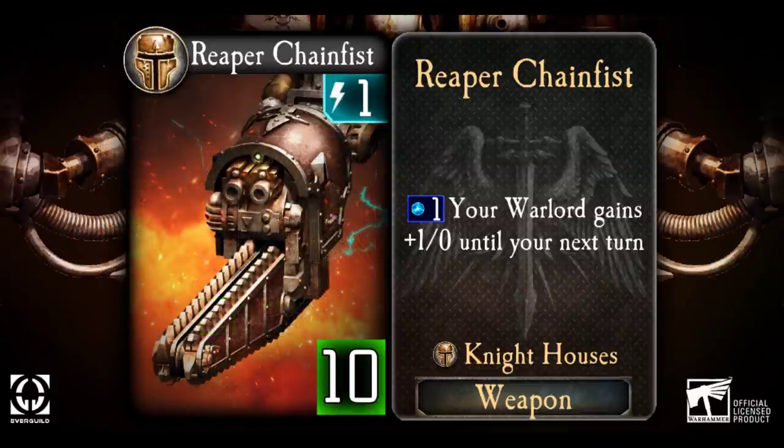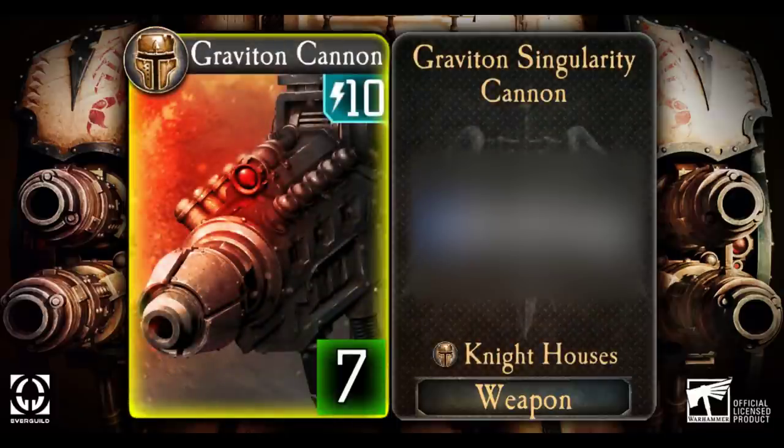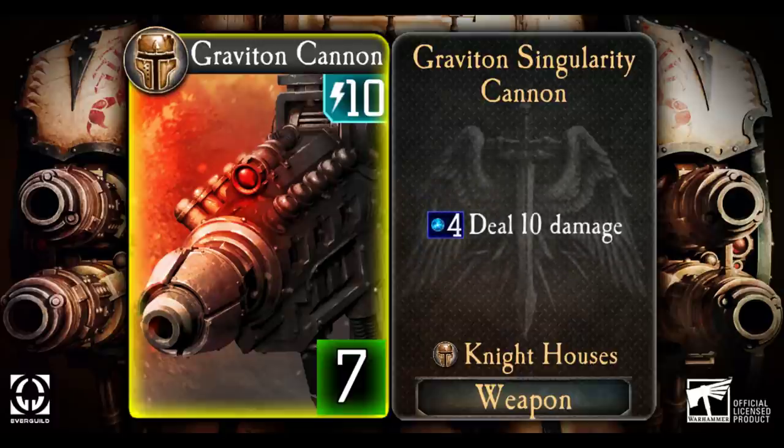It is time to move on to our final card for this video. Yes, that Golden Border can mean only one thing — we are about to reveal a Legendary card. This is the Graviton Singularity Cannon, an end-game 10-energy-cost weapon. It might not be that durable since it only takes 7 points of damage to your Warlord to destroy it, but as long as you have managed to save up 4 points of Plasma, as soon as you have equipped the Graviton Cannon, you can inflict a huge 10 points of damage to a target of your choice. This means that in those late turns, your opponent will be very nervously watching your Plasma level to see if you have enough to break out this big gun and finish him off.